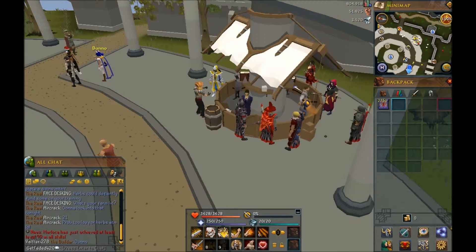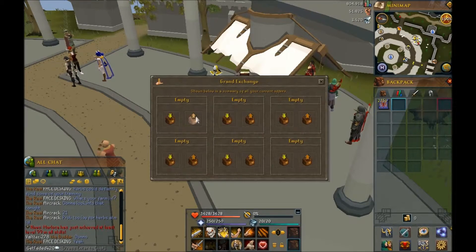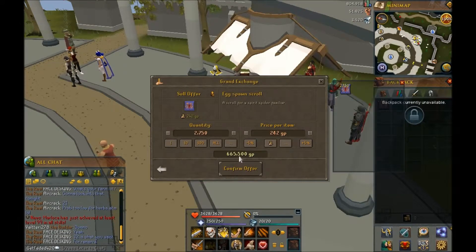So in total, let's go over it. I went to Taverly, I did 1 quest, I did 11 trips back and forth, and I spent 462,000 gold to get all the ingredients. Now let's see what the profit is. I'm going to go ahead and put all of them up, and the last ones I put up actually sold for a lot more.